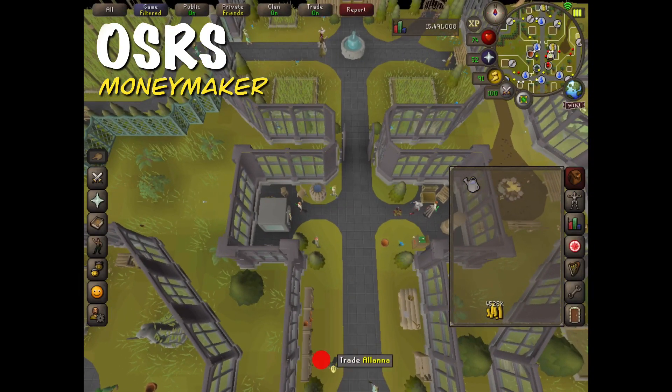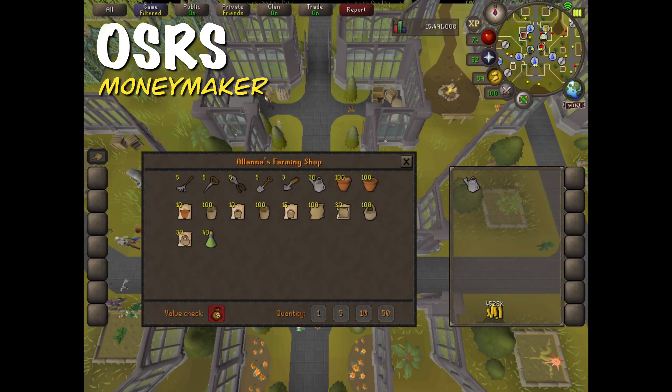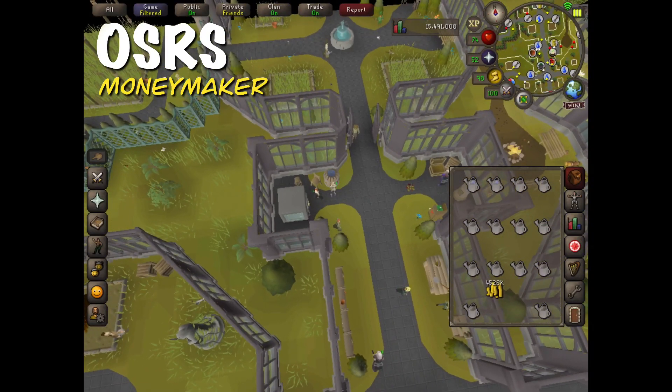You also want to make sure you have 14 watering cans. If you don't, just trade Alana and buy 14 of them from her farming shop. This is the way I position them in my inventory, and I'm just going to fill them up with water.